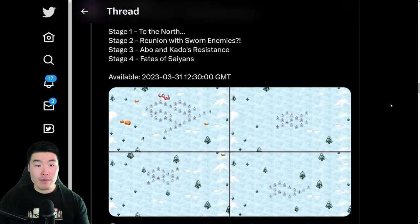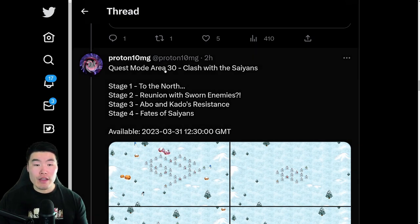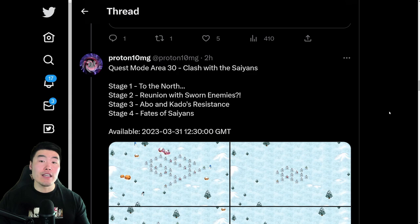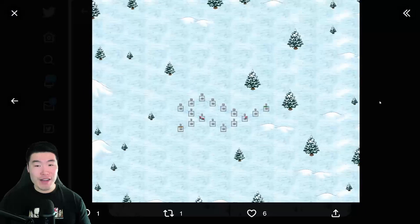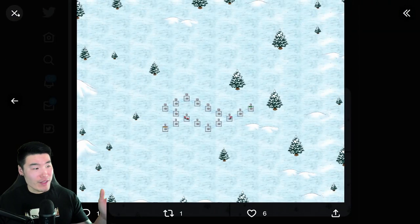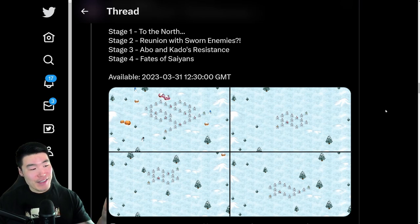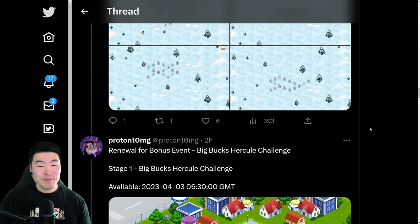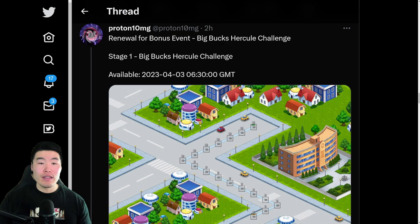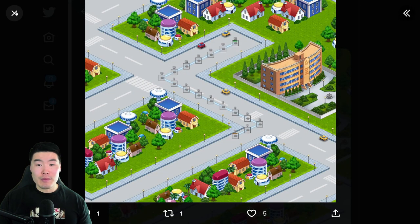From there we have four new stages of Quest Mode — Area 30, Stages 1 through 4. I believe they are already available in the game. I just realized that the music hasn't been on for the entire time, but I'll add it in post so you guys will still hear the music in the background — I just forgot to turn it back on. So yeah, four new Quest Mode stages available now.